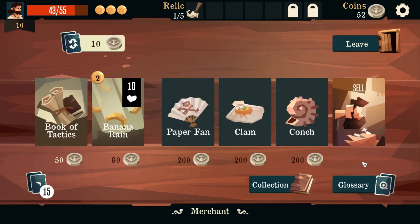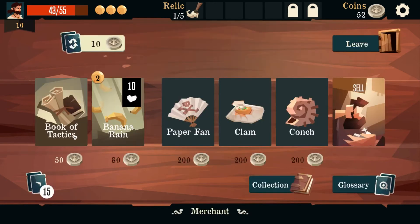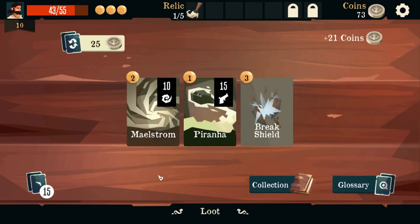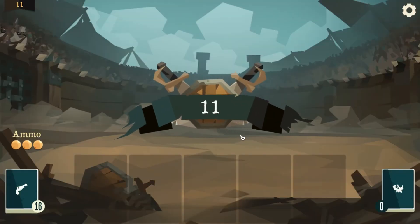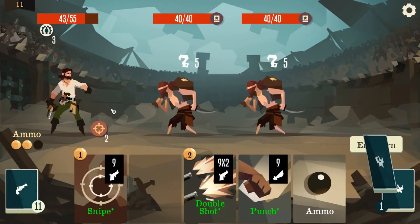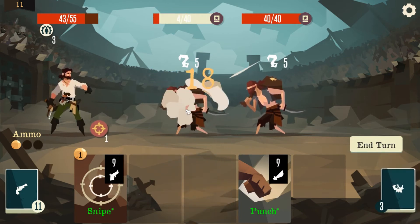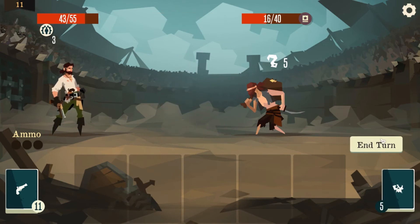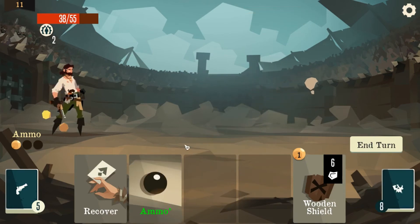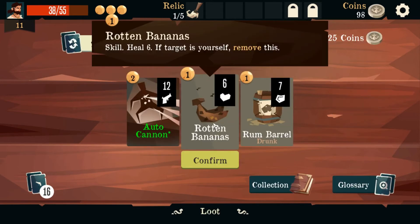Let's go to the merchant — might as well see what he's got. Sell the brush — immunity times three — adds a random skill to your hand. Or just loot. Break shield — piranha! Love piranha, despite the fact that it's a melee. Issue order, ammo — double shot on you, snipe on you, punch you — you take five damage. Piranha!